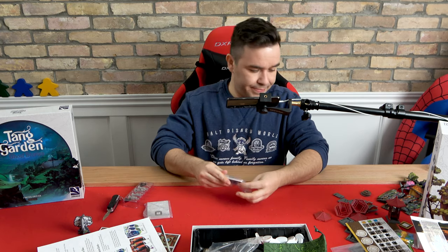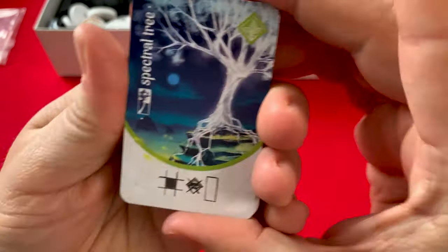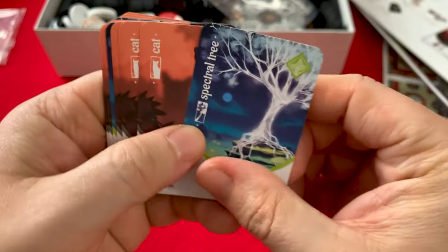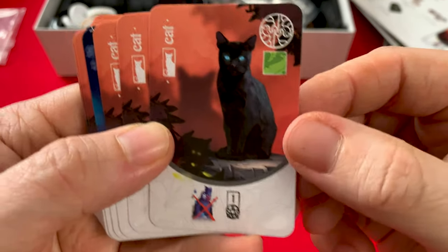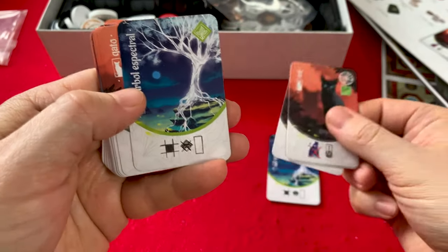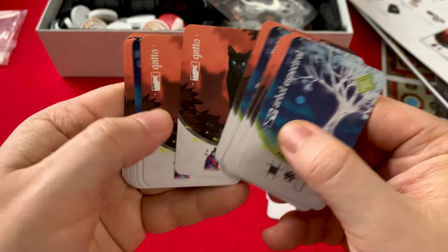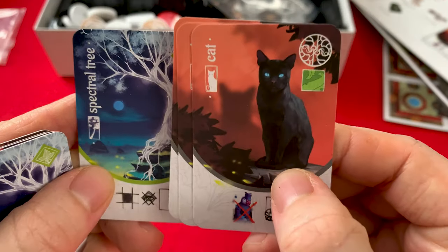And now we've got the decoration cards. The backs are the same, and the fronts are not. Look at the artwork — that's pretty, it's like a spectral tree. That must be what this is. I like that one — that's my favorite tree. El Gato — we've got a cat! So these are all the same card in different languages — the only two cards are the cat and the tree.